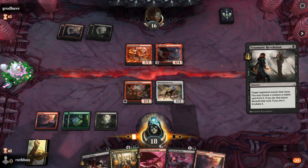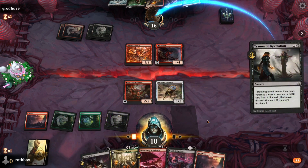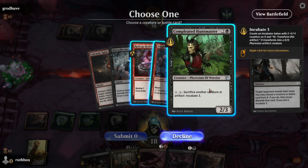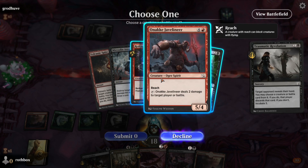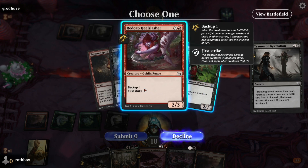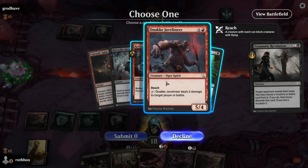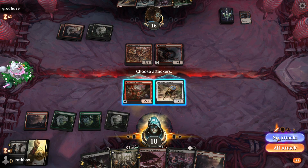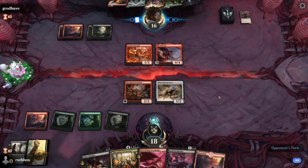Backup's going to be a problem. I think I'm going to take a look at their hand, see if I can rip anything out I need to. That's going to be pretty good. They don't have another land in hand. A 3-4 first strike — not great for my deck. I think this card's the problem. I have a feeling they're going to get greedy with the backup.